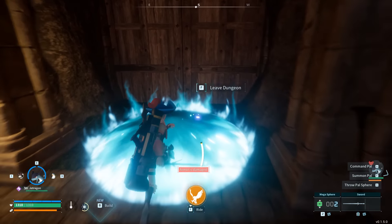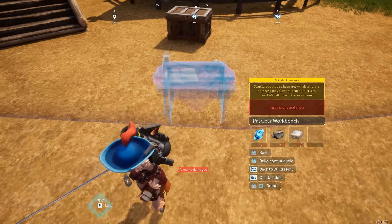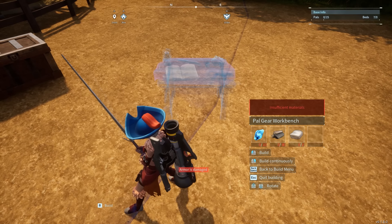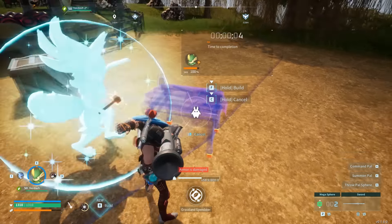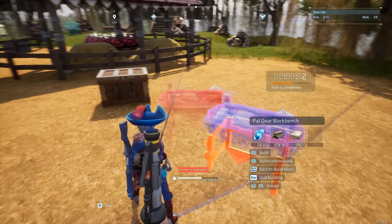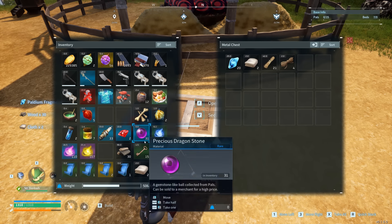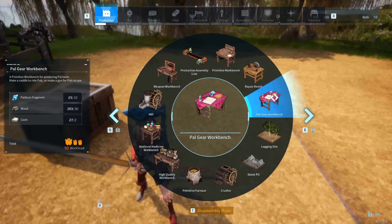Glitch number nine: the duplication glitch does work after the latest patch. It just requires timing, and some of you may have struggled with this before. You can craft all the way and throw down a different bench, or scrap it to grab the material and have extra material. Throw all that into the next chest, then rinse and repeat the same glitch.